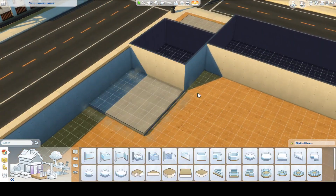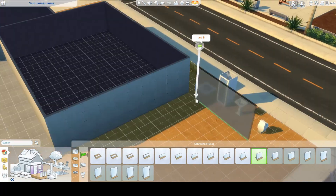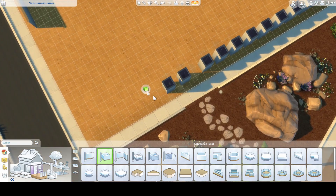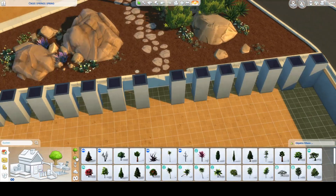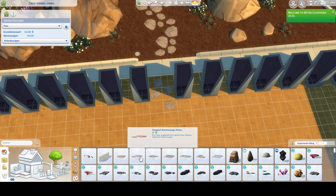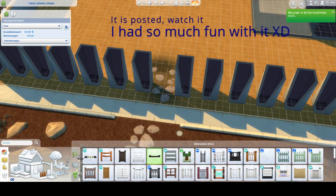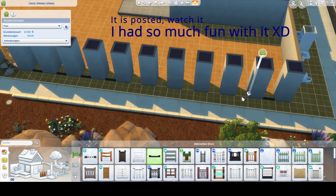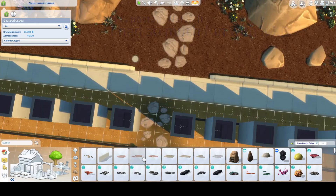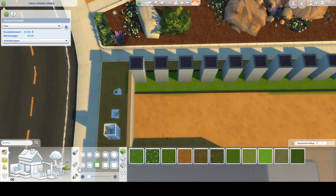I built this before the bunk bed update came out and I had a lot of fun. I knew what I wanted to do — I knew I wanted to have these pillars and I knew I wanted to make the build look like it belongs in Oasis Springs. I built this for the legacy save file. The first legacy episode will go up on Sunday and I hope you'll enjoy it. I had a lot of fun recording it and building this one, especially when editing.